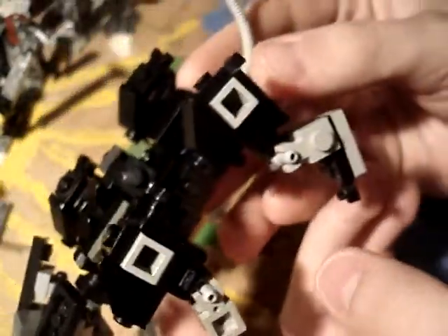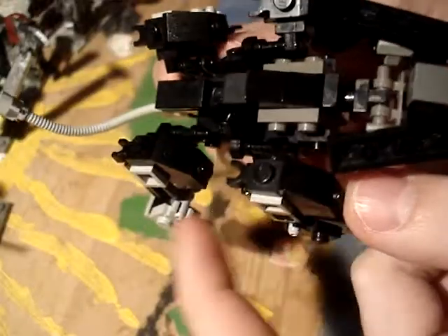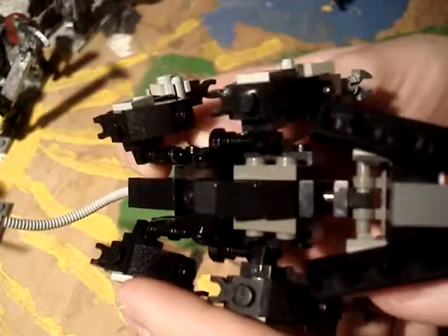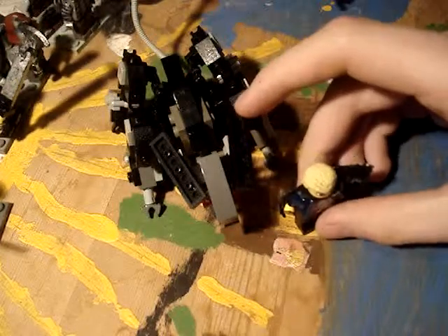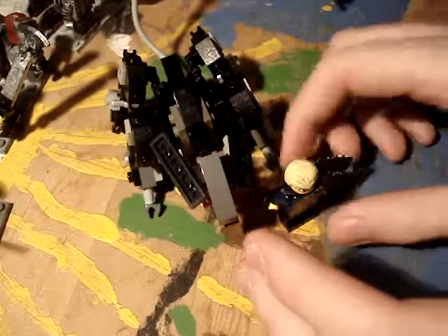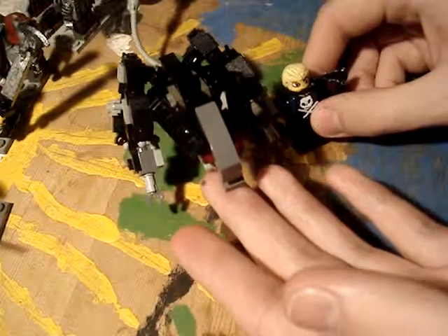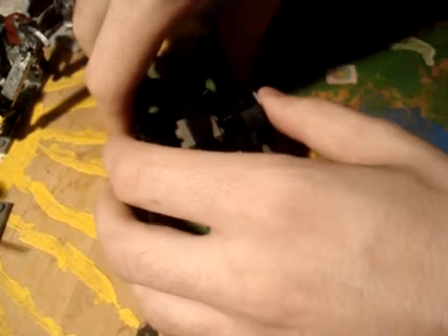His legs look a lot more accurate because they are a lot chunkier. And this is him compared to a minifigure — he's a lot, a lot taller. But if you lowered it with the legs going to the sides like this, you can see the difference.